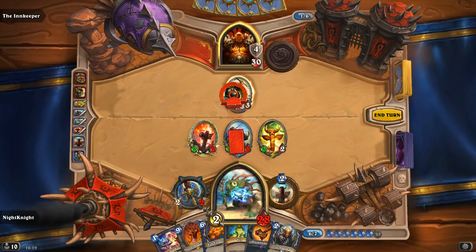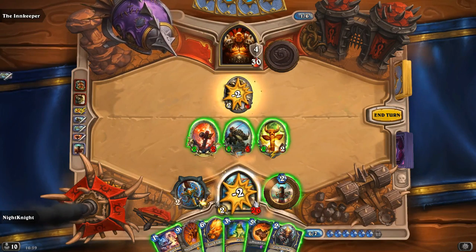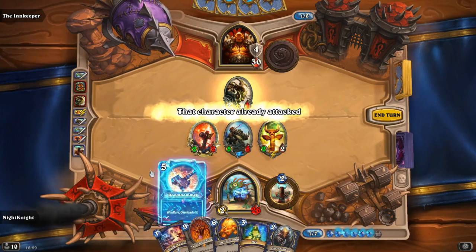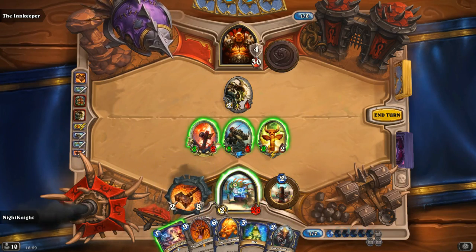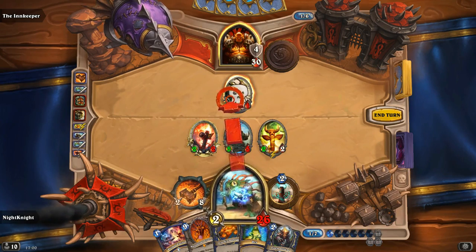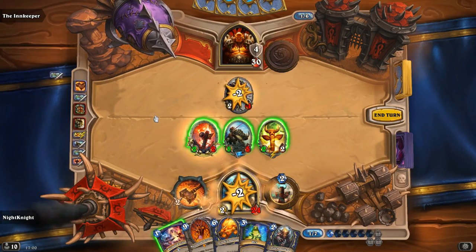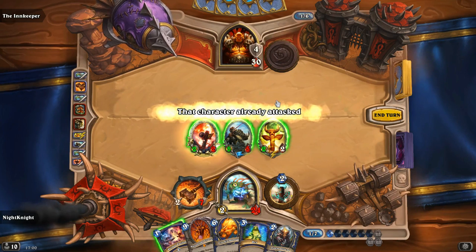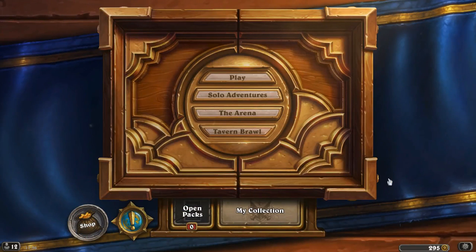The first interaction: if you already have a weapon equipped, you can attack with that weapon first, then replace it with Doomhammer and attack with Doomhammer again. This will save one charge from the Doomhammer and allow you to use your weapons more efficiently if you want to use Doomhammer this turn to replace your existing weapon.